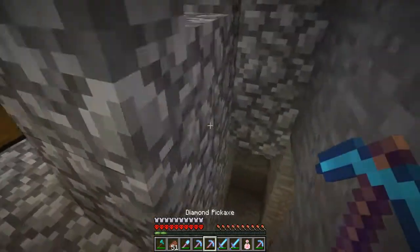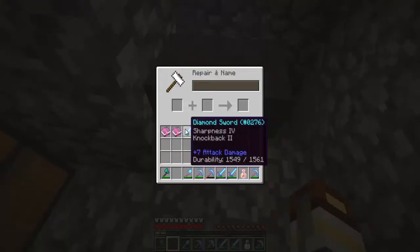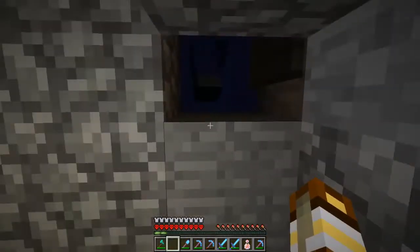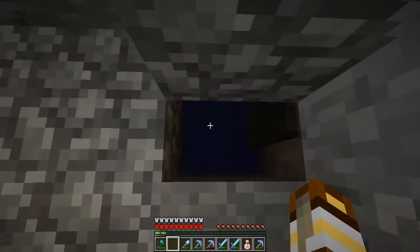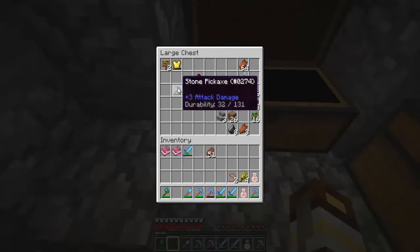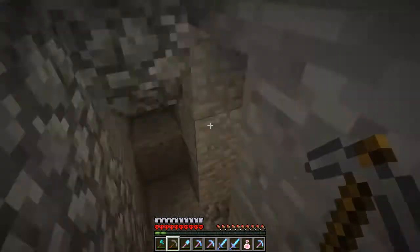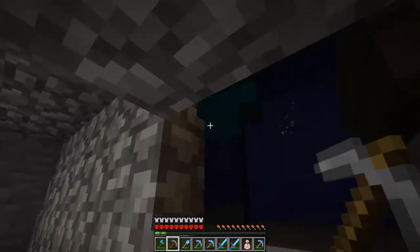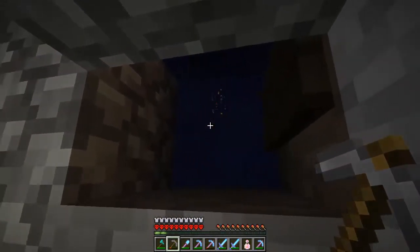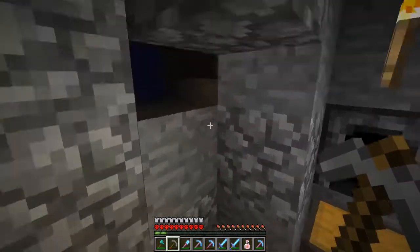Let's just wait for the spawners to become active. Place down the anvil and double check — we need 15 levels to put on the Looting 3 book. The zombies are already flowing in so we should be good. The skeletons are dropping at least — oh there they are, took them a while. I'll probably see you guys in a bit, I don't really have anything to tell you so it would just be awkward silence if I showed the leveling up.